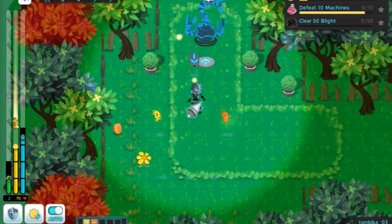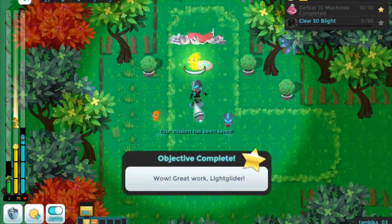Different colored glittles have different abilities. Some glittle powers work better on machines than others.